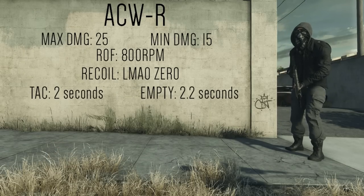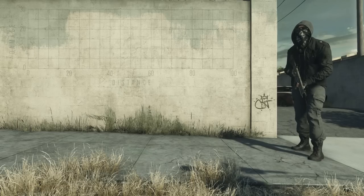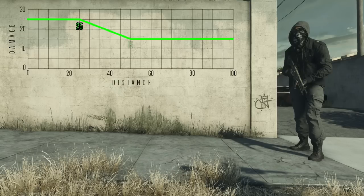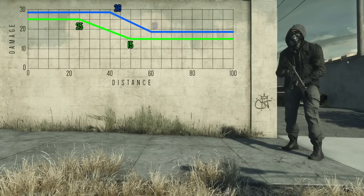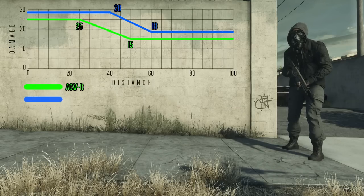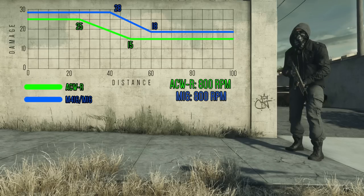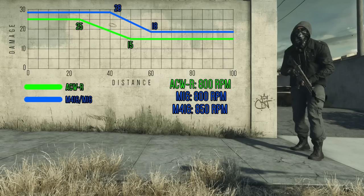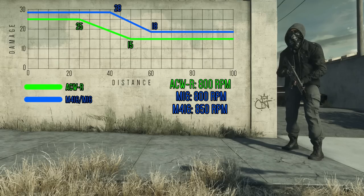It's a laser beam assault rifle that kills quickly and reloads rapidly. Many people prefer the M416 or M16 instead because both deal more damage than the AC-WR over a longer distance. The M416 and M16 fire at 850 and 800 rounds per minute respectively, making them slightly more lethal. In close quarters all three still need four shots to put down an enemy, but as engagement ranges get longer, that's when the AC-WR tends to suffer.